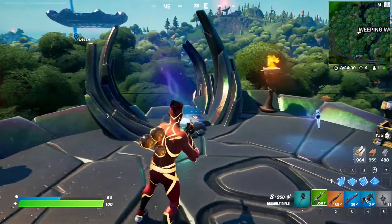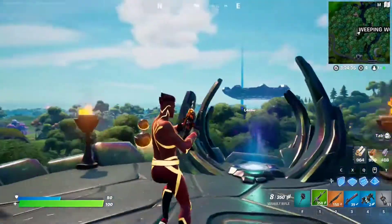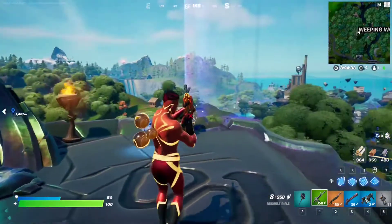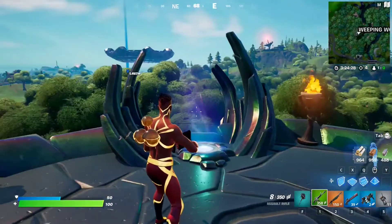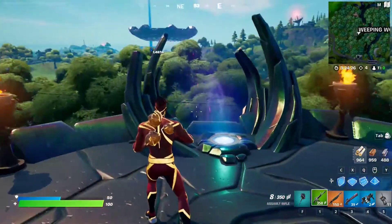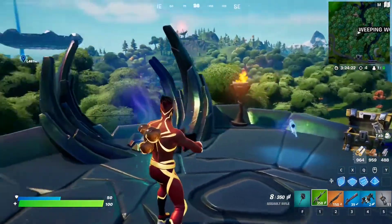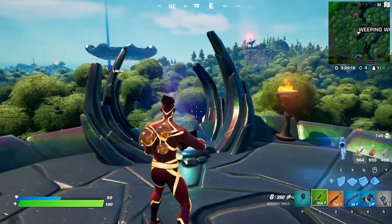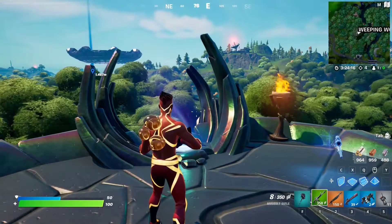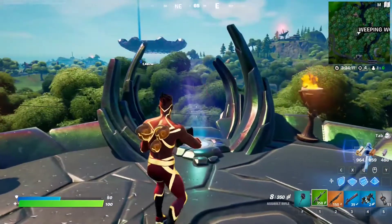For this week 10 epic quest, you have to outlast 200 opponents, which is pretty easy. All you have to do is jump into several games — like three solo arena games — and simply hide whenever there's a circle closing in. Or if you're good at the game, you can go eliminating people, but I highly recommend just hiding. If you survive to top 25 in three arena games, you will be able to outlast at least 200 people, and that should complete the quest.